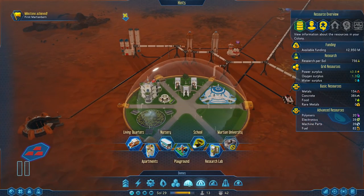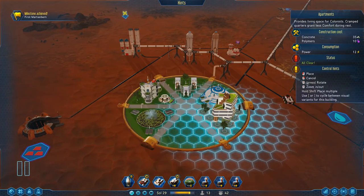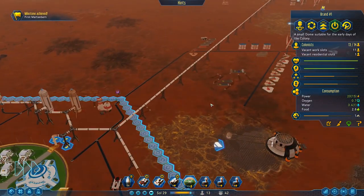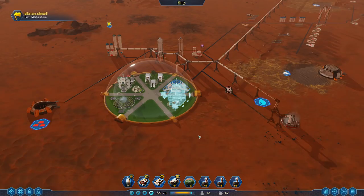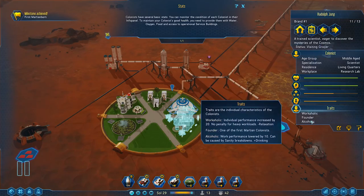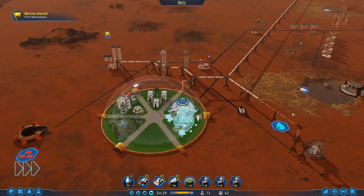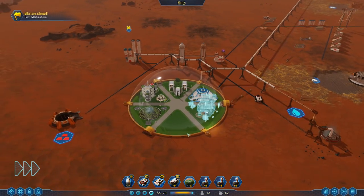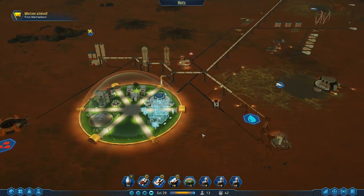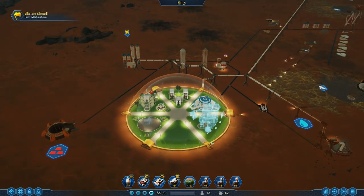We technically only have one residence on Mars, but that's okay - we have time to build another. Launch anyway. So now we are going to build more houses - I think we'll just build apartments. We'll have way more space that way, so that's ten polymers and 35 concrete. That will not be a problem. A founder gained the alcoholic trait. Well that's a little bit annoying but we can deal with that. Work performance lowered by ten - can be caused by sanity breakdowns. Minus ten is not a big deal - you get like minus 50 for working the wrong specialization. You can reduce that penalty later on with a tech.